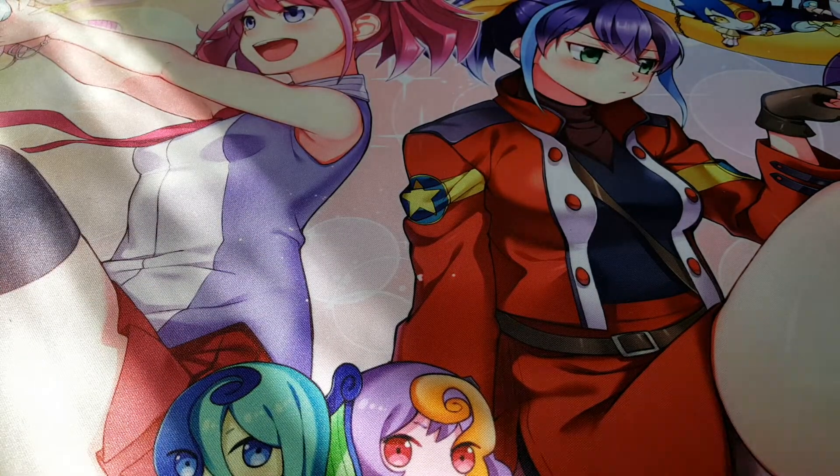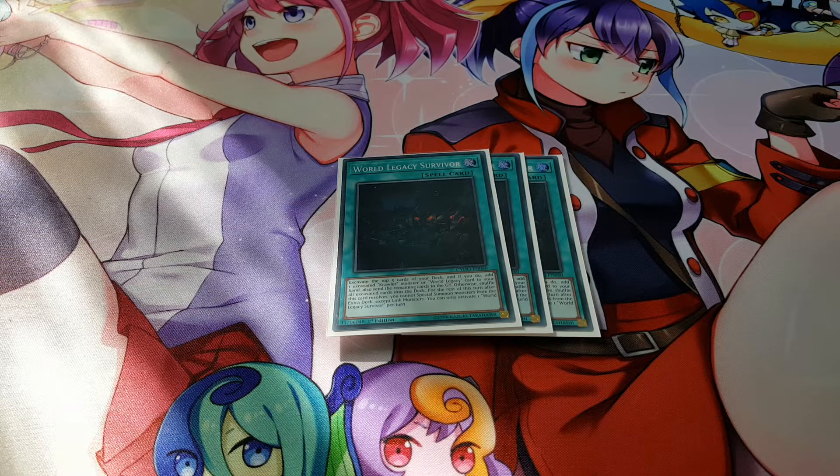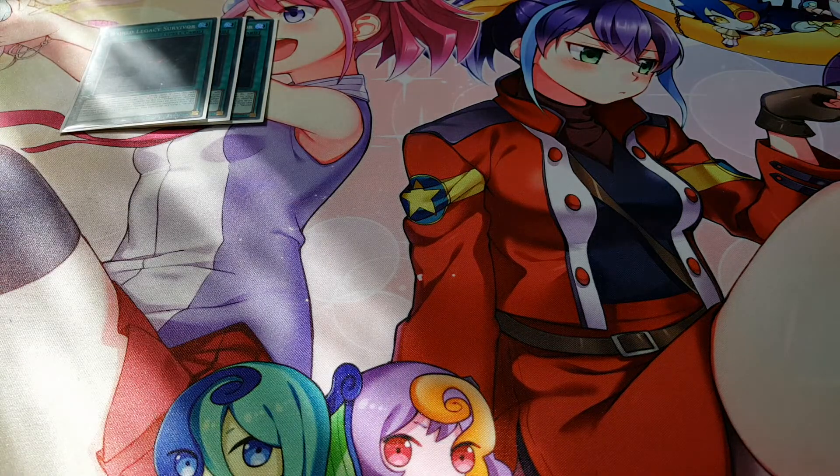Moving on to spells, we're playing the new card World Legacy Survivor from Cybernetic Horizon. Its effect is: excavate the top five cards of your deck, then add an excavated Crawler or World Legacy card to your hand and send the remaining cards to the graveyard. If you don't get ideal cards, just shuffle them back. It's a really amazing search card. After it resolves, you can only special summon from the extra deck as link monsters — no big deal since this is a link-focused deck. It's once per turn, but what you can search makes it very worthwhile.